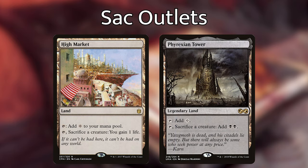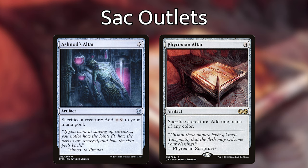Both High Market and Phyrexian Tower are great lands for ticking up experience counters. Phyrexian Tower can tap for colorless if you don't have a creature to sac, but produces 2 black mana when you do. Ashnod's Altar and Phyrexian Altar can sacrifice as many creatures as you'd like at instant speed for mana. These are part of the ramp section and Ashnod's Altar is also used for some infinite combo shenanigans we'll get to later.